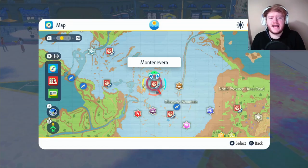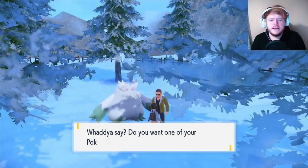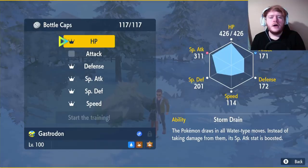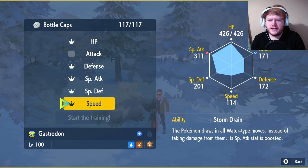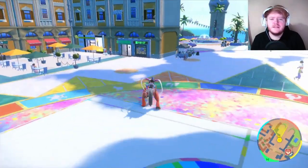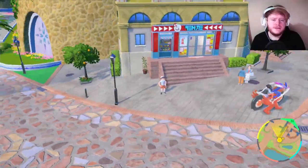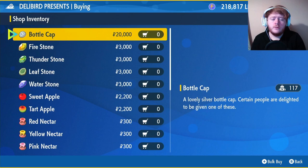I would recommend getting max IVs as well. Fly over to Montenevere — you'll see a mound of snow in the background, and we're going to speak to the guy in the little coat. You can max their IVs: HP, defense, special attack, special defense, and speed. You don't really need speed — I just like having five out of six. I don't think Gastrodon's outspeeding anything anytime soon. If you don't know where to get bottle caps to increase your IVs, go to any Deli Bird Shop, click on General Goods, and they'll be at the top for $20,000 each — so $100,000 to max out each Pokemon, not including the dump stat.